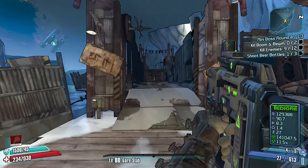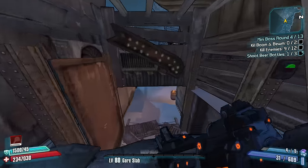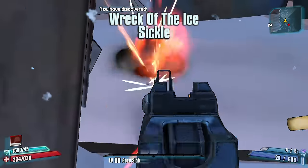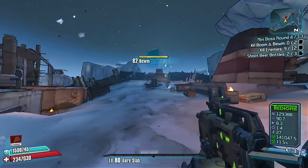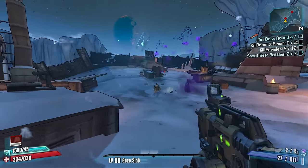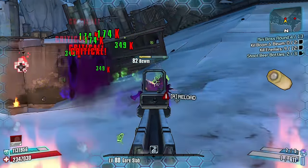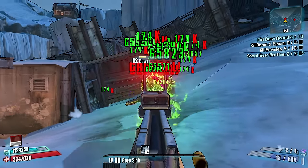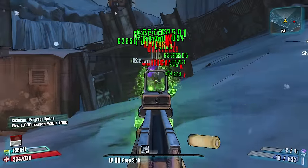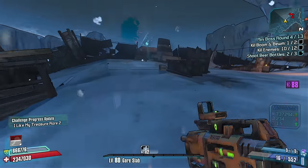We're keeping this corrosion damage just because we're gonna need it. Beer bottle number two coming at you: if you turn around after entering the boss area, it's right there. We're gonna want to go for slag before we start shooting this laddie. He's corroded, he's gone. What do we get? The Rough Rider!